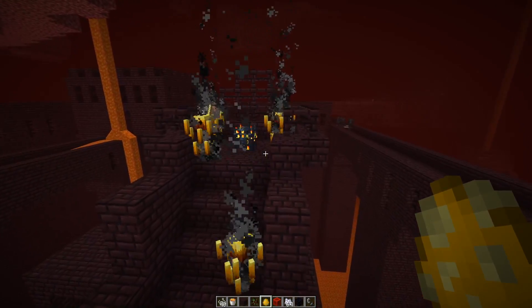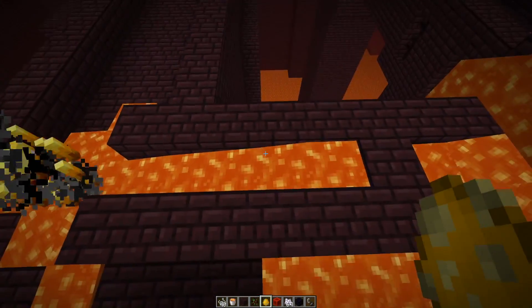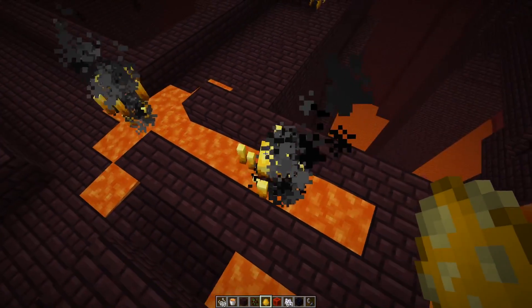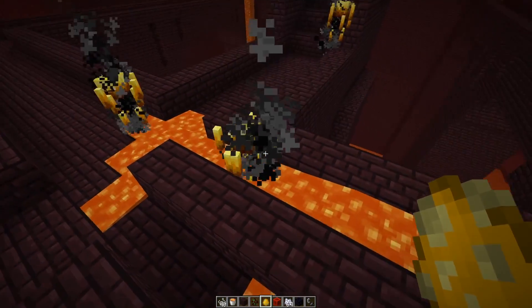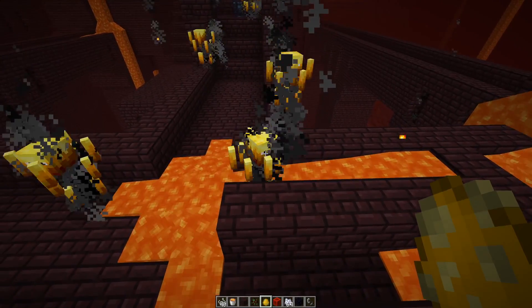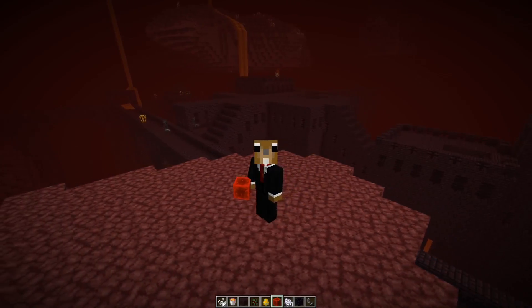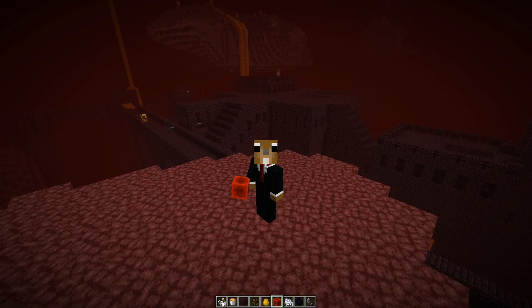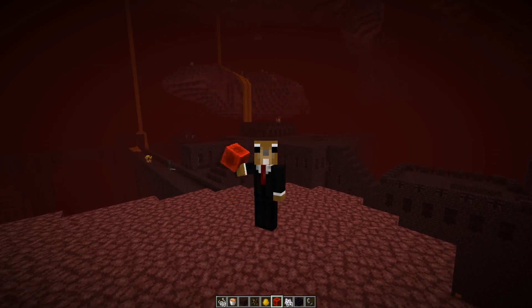Finally, number 25: easy blaze spawner farms. You can use lava now to move mobs, so you can use that to move blazes into a containment area. It's very slow, but speed was never really that important for a blaze farm. That was my list of 25 new farms you can make in the 1.16 update — there's definitely a lot of content for technical Minecraft and I'm really looking forward to it. Thanks a lot for watching and see you next time, bye!